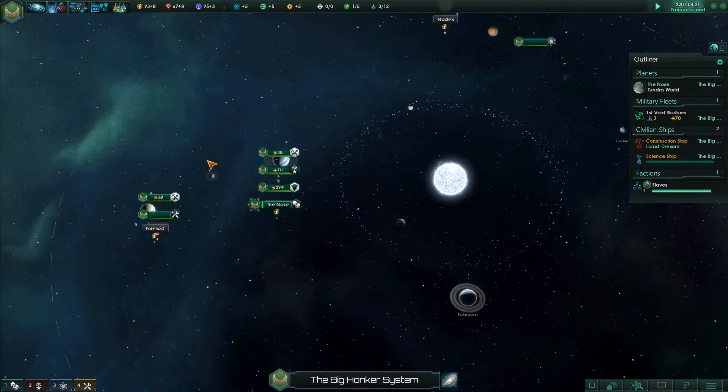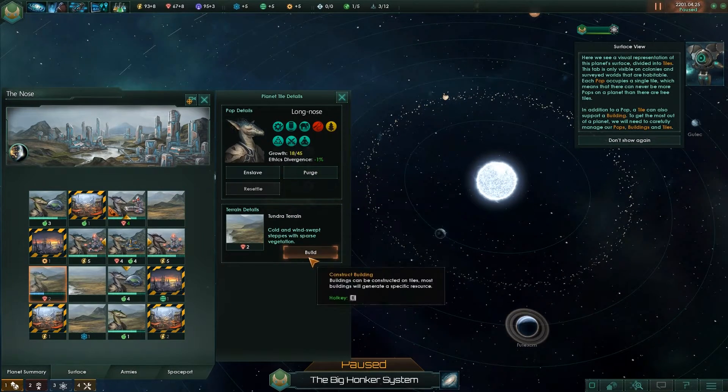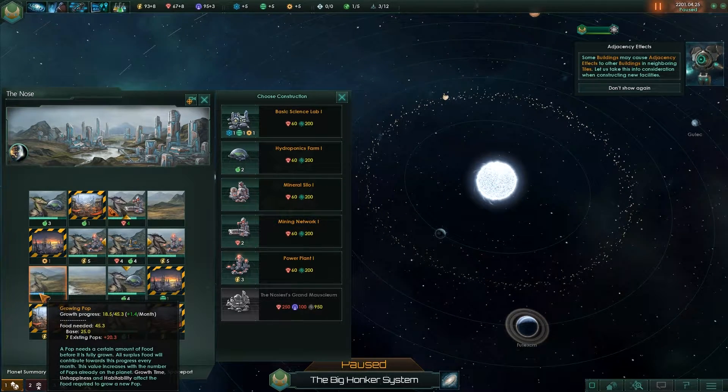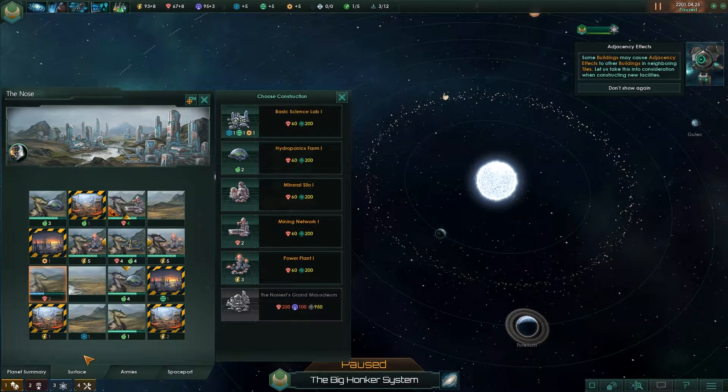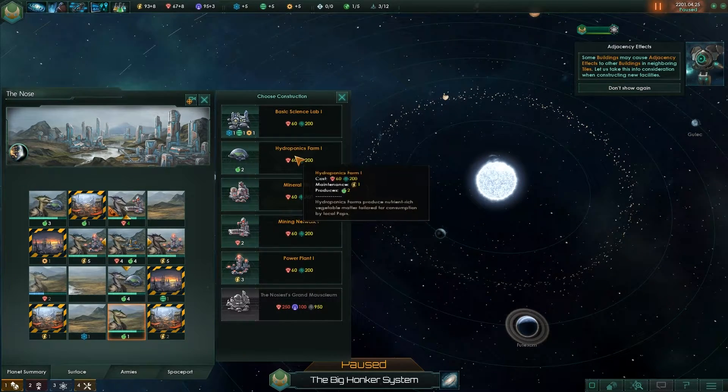Alright, I think I've got enough resources now to build something. Let's go to the planet. This builds and produces minerals, so if we built a mining network on it, it would take 200 days. Growth progress is 1.4 per month, so it's still going to be a while. It would not be in my interest to build this right now, but it would be in my interest to build this one here because that'll boost output up to 3.